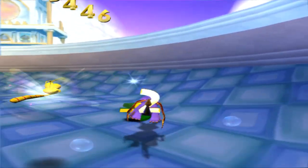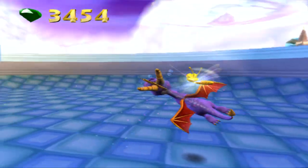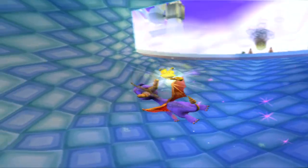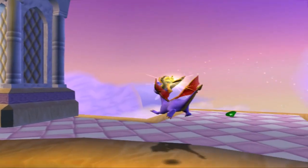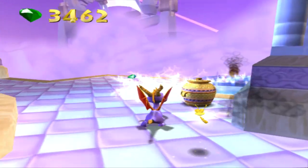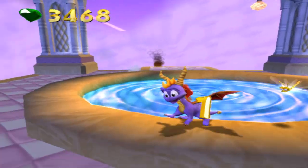Do you guys remember in Spyro 3 there's that random mini-boss in Spooky Swamp that was half asleep and would throw crocodiles and bombs at you? I found it really funny that both Spyro 2 and 3 had one mini-boss throughout the entire game — one in Spooky Swamp in number 3, and the random ox in Metropolis. By the way, Metropolis will be one of the next last plays, because I did play some of the old Spyro games — that's why I'm doing the Reignited one, just to show you guys what the new ones look like.